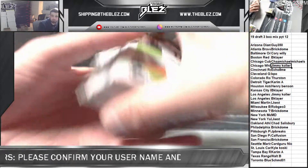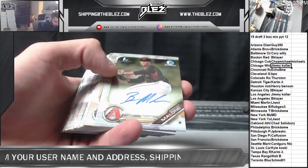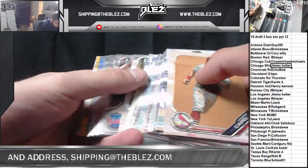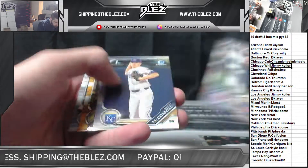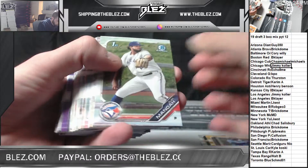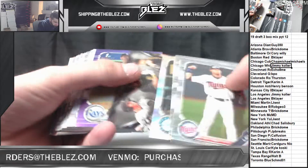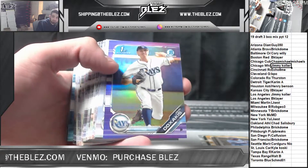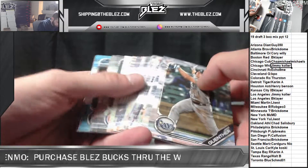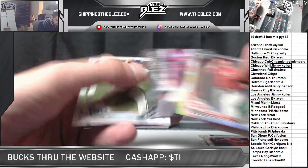What's up, Higgins? Happy Sunday. Auto Brennan Malone. Gold paper of MJ Melendez for the Royals. Alec Manoa base. Purple of Doak Sakis. Josh Young. Moises Gomez. Michael Bush refractor.